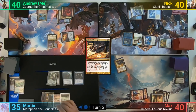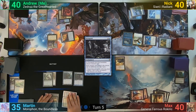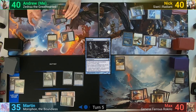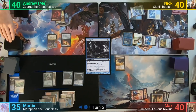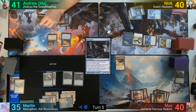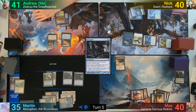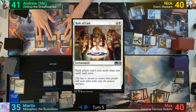Martin draws and plays a Xenograft, also naming Giant. At the end of his second main phase, I activate the Rainbow Veil and give it to him at his end step. I draw a card, gain a life on my upkeep from Zedru's trigger, and then draw for turn. I play a Plains as my land for turn, cast Humble Defector, then drop Rule of Law, and pass to Nick.